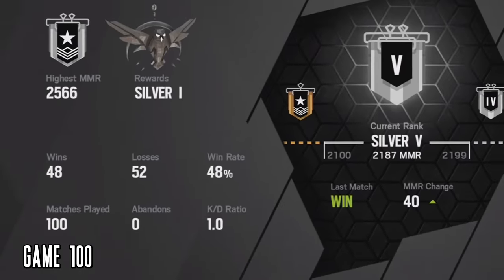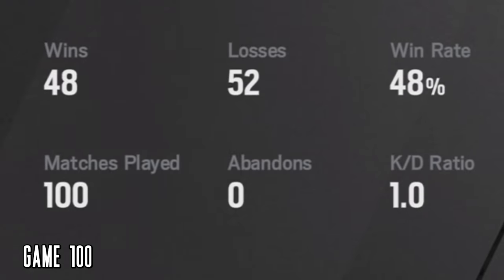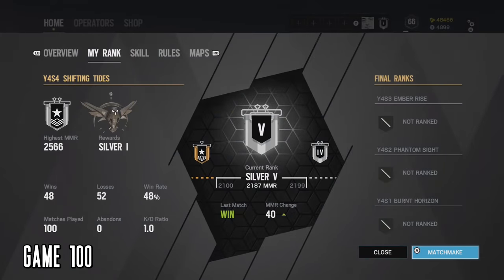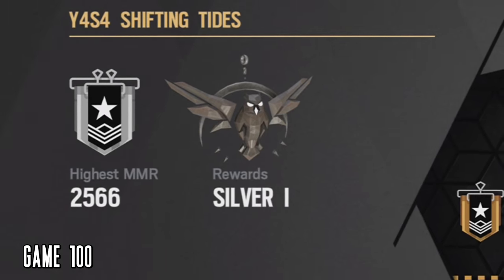So here it is — my final stats after 100 games of Ranked Rainbow Six Siege: 48 wins, 52 losses, but a 1.0 KD. No abandons, not once. A sizable amount of in-game currency too. I think I did pretty well. Never got to gold, but at least I didn't get back down to bronze. You get a gun charm that correlates to your rank, so I'm definitely in next season.